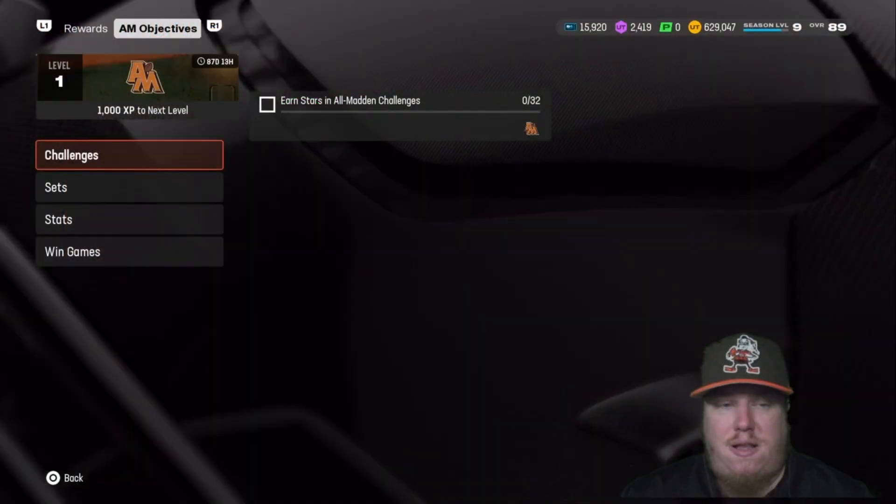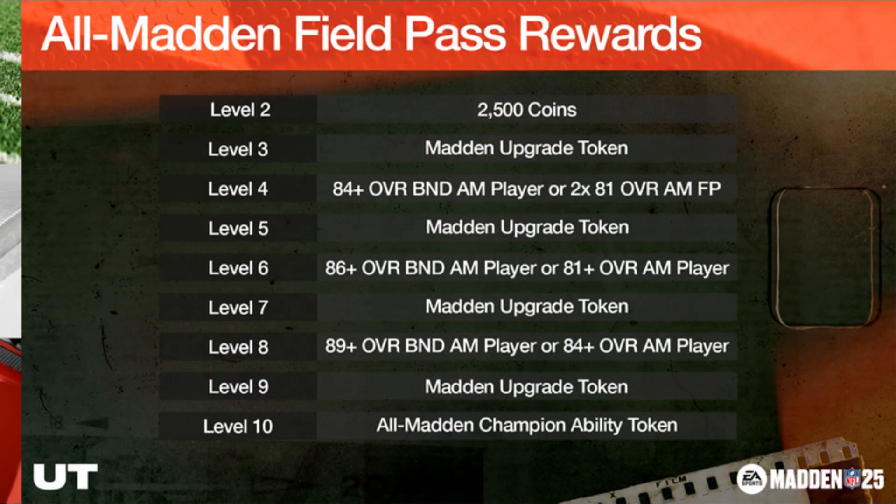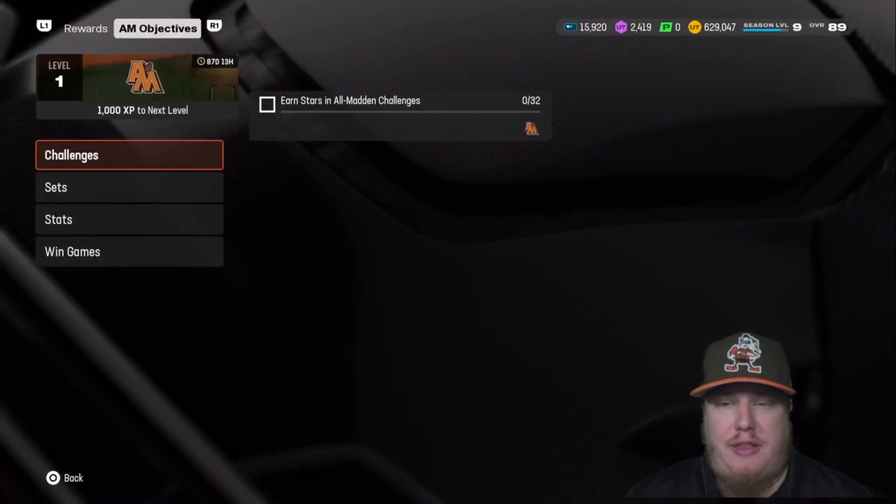Let's jump back into the field pass and show you what's available in the All Madden field pass. We're getting a lot of coins, Madden upgrade tokens, the All Madden Champion ability tokens — those go on your champion cards to unlock ability slots — and an opportunity at a couple of player card items in this field pass. Make sure you're getting stuff done and completing this field pass.